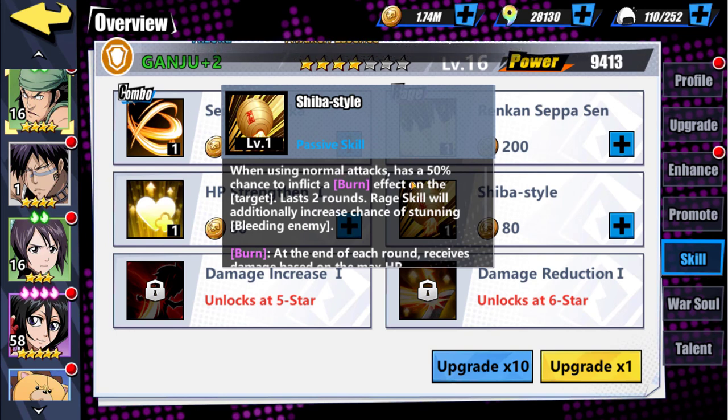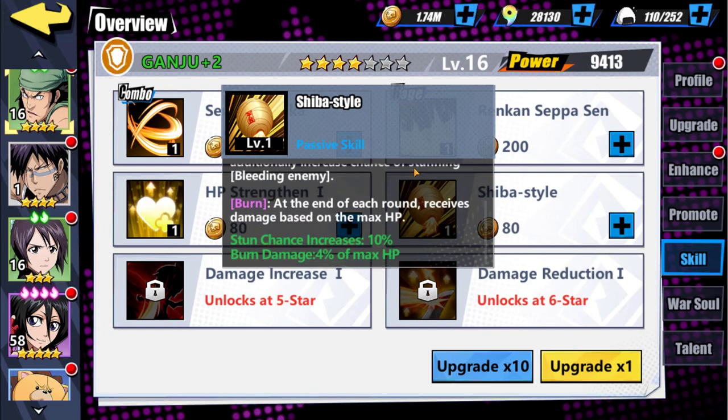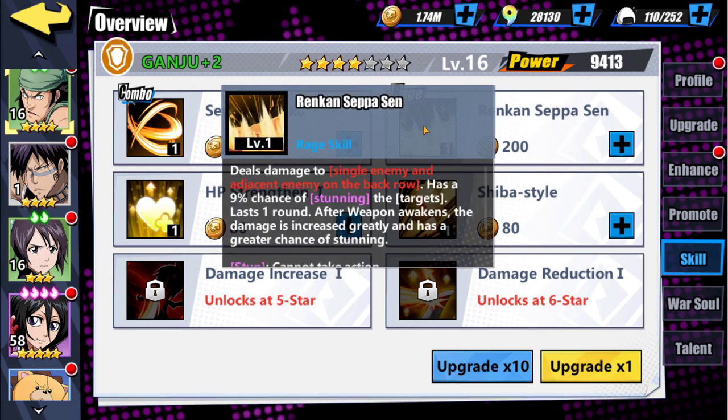Actually, I got that mixed up — the Shiba Style passive is for his normal attacks, not his combo skill. So even without his combo skill, his normal attacks have a 50% chance to inflict burn, which is nice. Burn can still be applied even if his combo skill isn't ready. Then we see a 10% buff to stun chance, bringing it to 19%. With a character like Toshiro as reference, 19% really isn't that much. You could use war souls to offset that, but it still only hits two characters — that's quite rough.